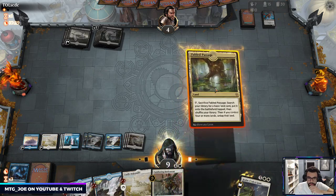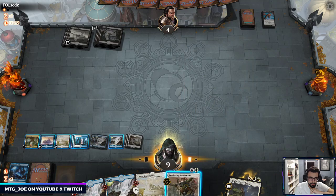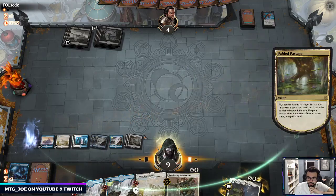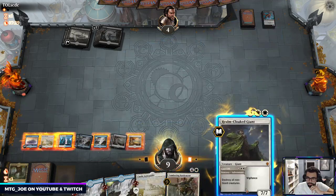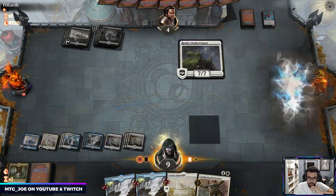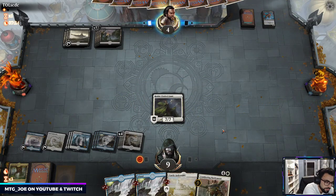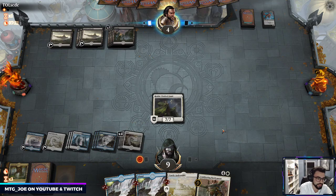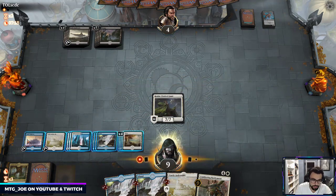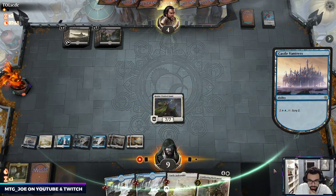30 cards. All right let's sacrifice again, play out Realm-Cloaker — that's how we play Teferi, we reuse our Realm-Cloaker Giants. Let's scry here — kind of tired of seeing Islands.